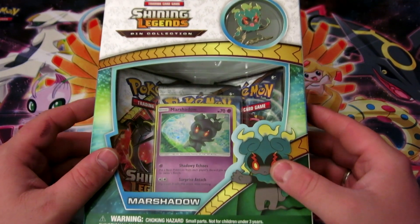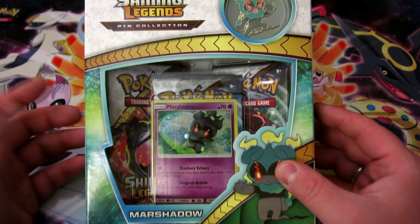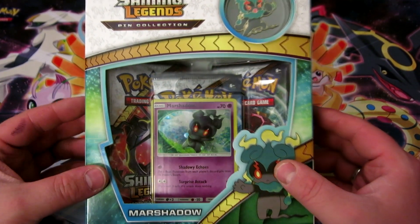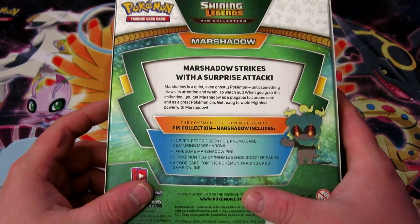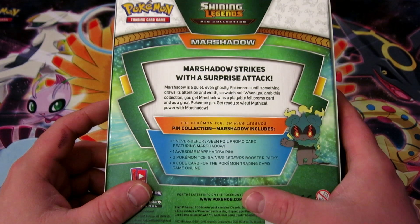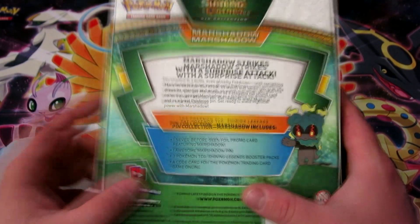Hi again, everybody. Today we're back with another Pokemon card unboxing — the Marshadow Shining Legends Pin Collection. It says Marshadow is a quiet, even ghostly Pokemon until something draws its attention and wrath, so watch out. When you grab this collection, you get Marshadow as a playable foil promo card and a great pin. Get ready to wield mythical power with Marshadow.